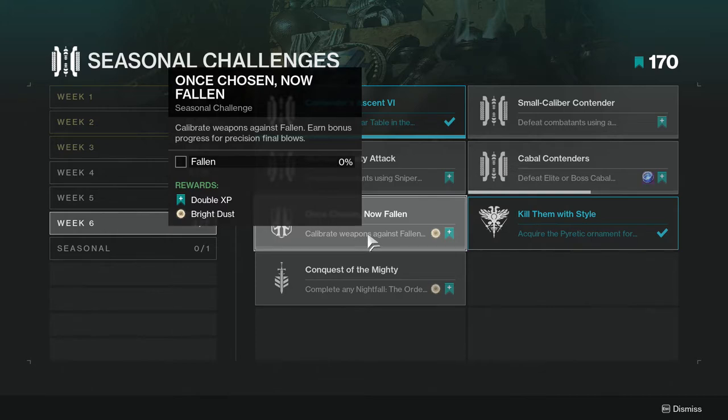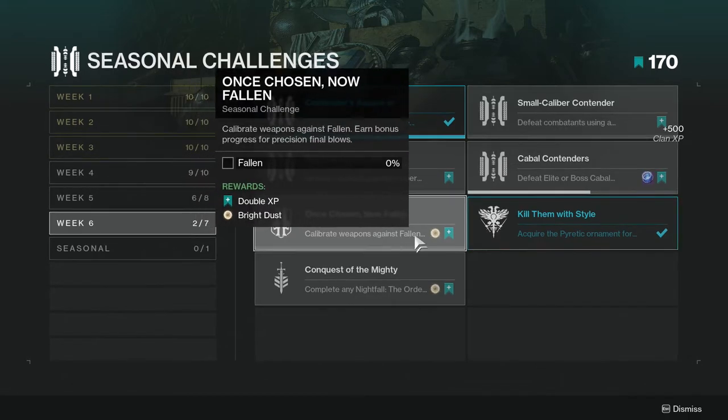Calibrate weapons against Fallen and earn bonus progress for precision final blows. This one shouldn't be hard if you're doing your weeklies — you should get some Fallen content. If not, go to the EDZ or Tangled Shore, anywhere with Fallen, and just get headshots.